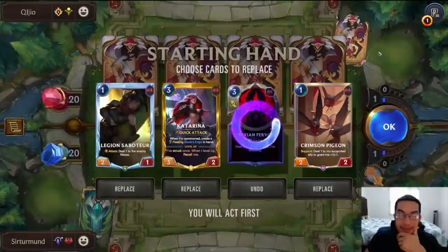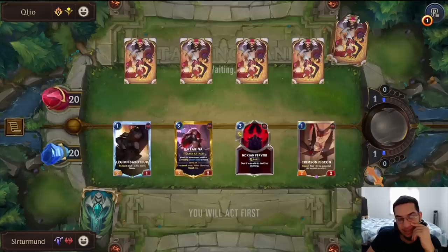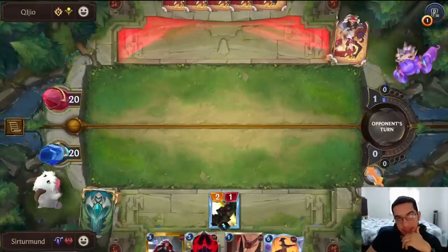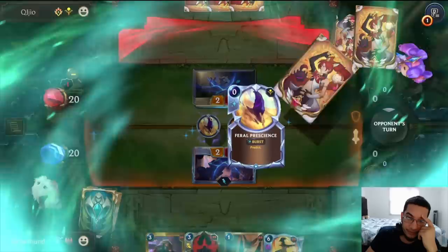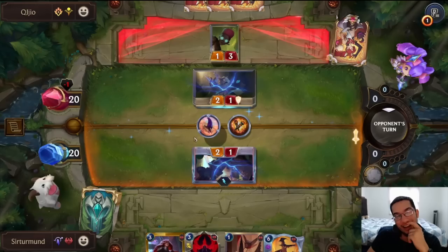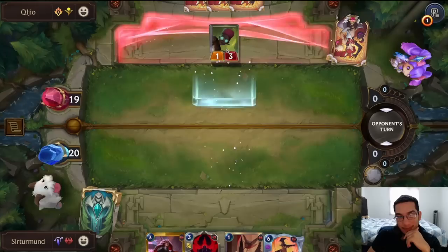I think I keep this whole hand except for the Fervor — but we got the Fervor back anyway. This hand is a little bit too slow for my taste because we want Leona. What a lucky predict! Why didn't you change the blockers? You just gave me a trade for no reason. That was such a lucky predict. You have a lot of burn.